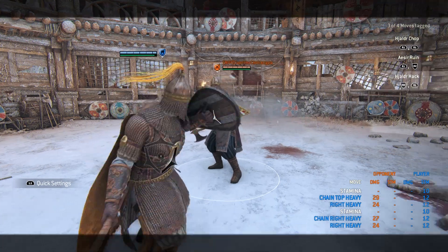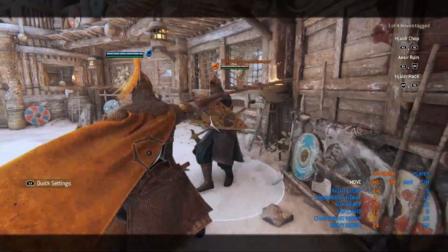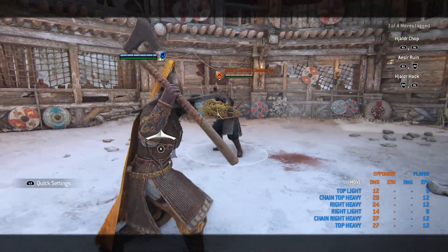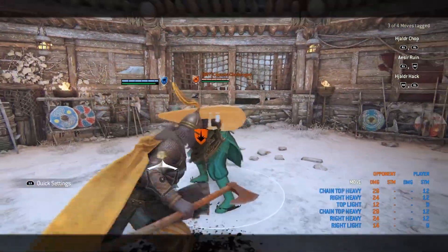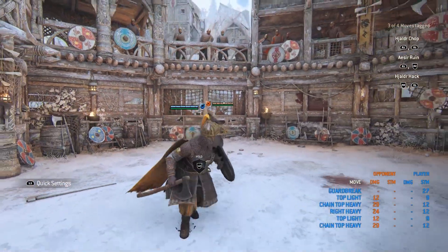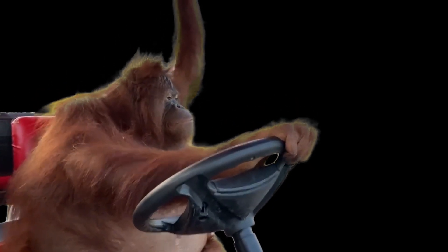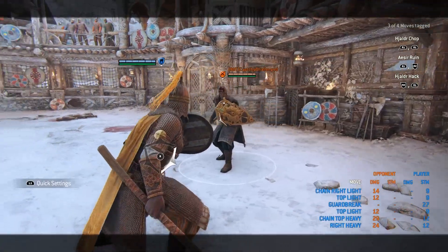Something I like to do after the unblockable: go for a dash forward light or a dodge attack. The dodge attack won't be as fast, but the dash forward light is quick — though they can still block or parry it. Don't spam it because they'll wait for it, but it's a great chain starter so you can go into chained unblockables or lights. Quick side note: you can soft faint unblockable heavies with a guard break to save stamina, but you can only soft faint chained unblockable heavies — not raw heavies.